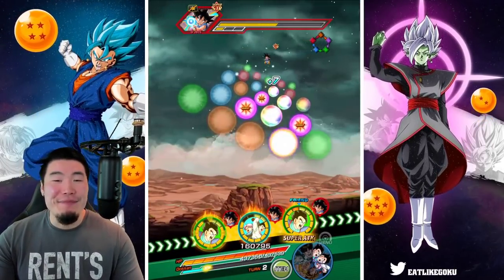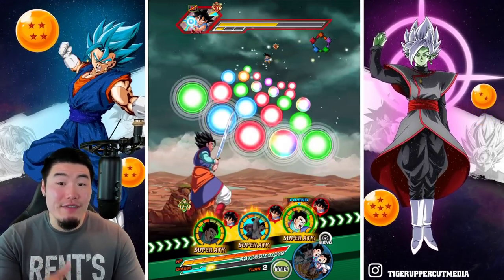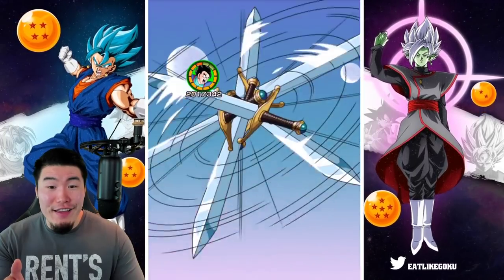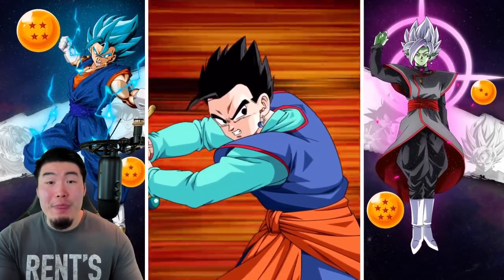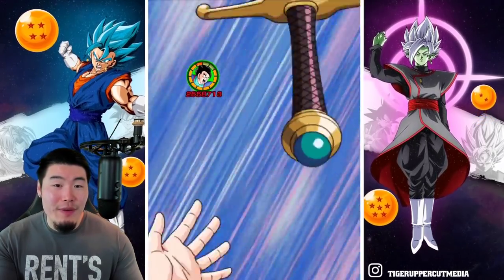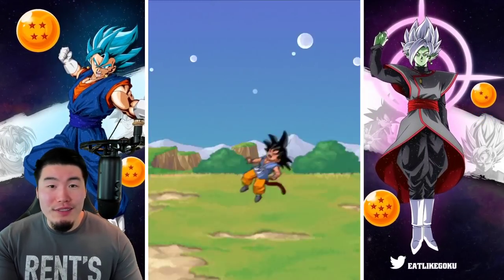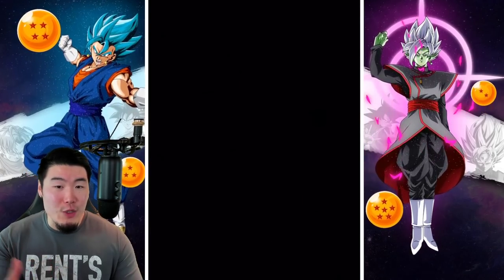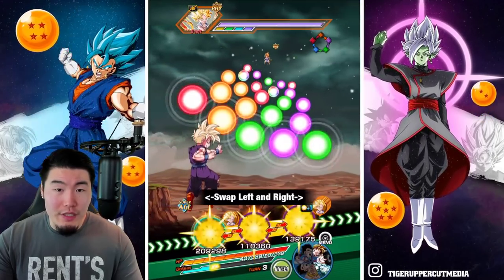That's actually the best first rotation I've ever had with the EZA Gohan since I fully extremely awakened him yesterday — I've run him on a few events and I've never had a rotation like that. So I guess it's fortunate that in the showcase we got that. But try to keep your expectations a little bit under control and try to manage your expectations, because that's not really what he's going to be doing every single turn. But for now, because we have the orb changer, we should be seeing some pretty good turns.